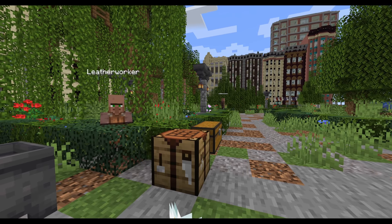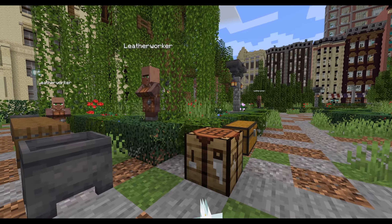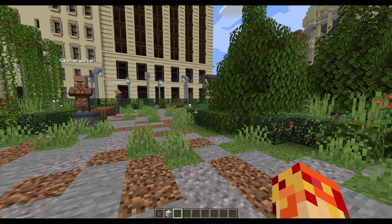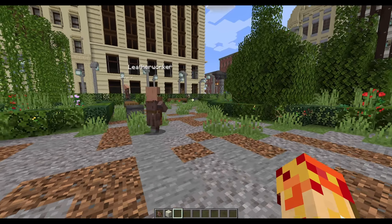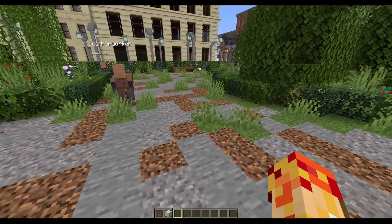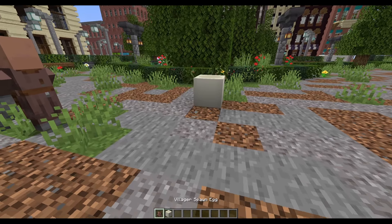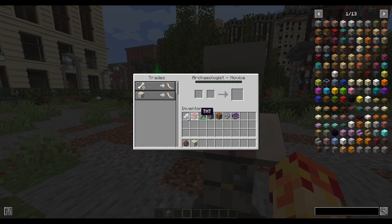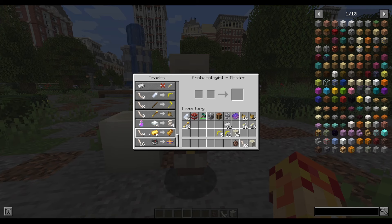Now for the ivory wristbands and Sacred Ankh, you need an archaeologist villager, Legends mod style — not to be confused with Minecraft's later version. To create this wise old chap, place a bone block in front of a villager. Level him up to master for the ivory wristbands, though be prepared to trade like it's Black Friday. You'll need 9 ivory and 6 gold to get yourself the ivory wristband, and you're going to need 2 of these for Moon Knight.